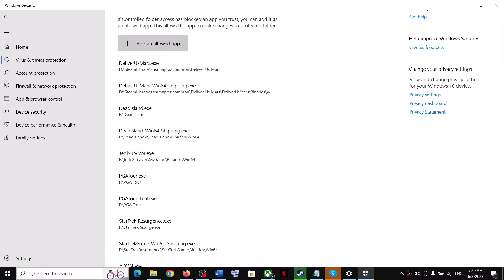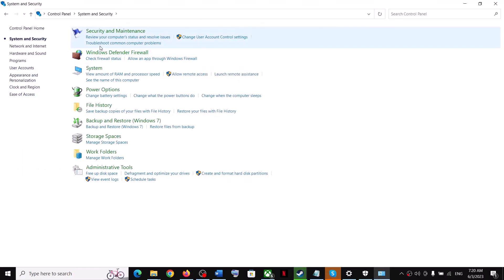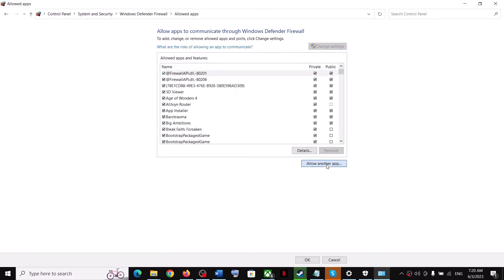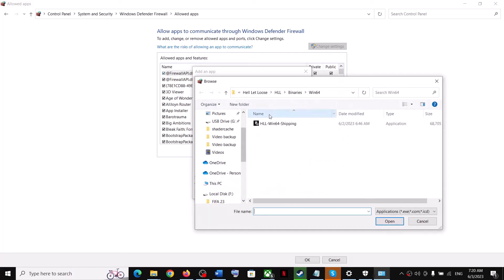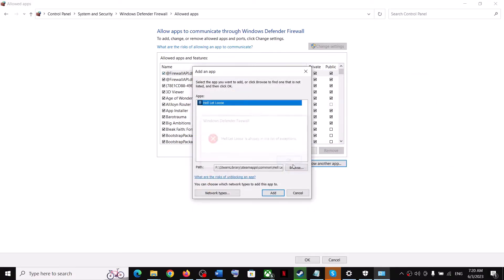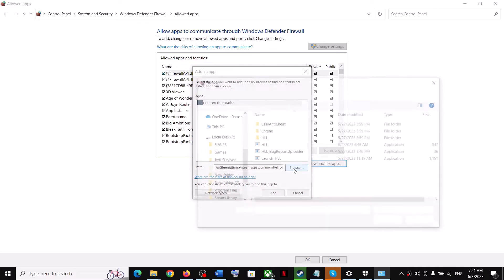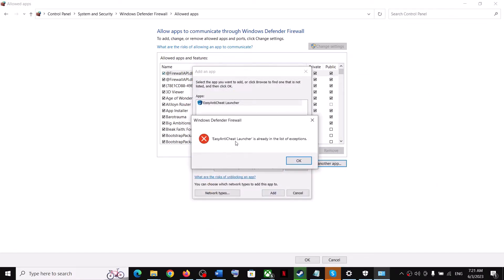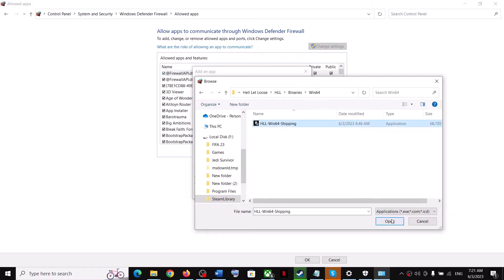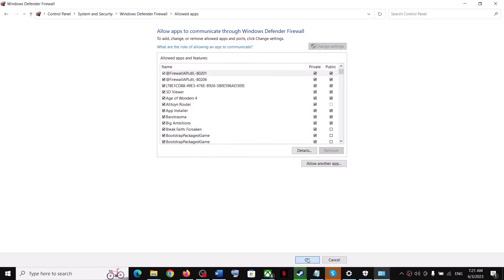Now open Control Panel — type 'Control Panel' in the Windows search box. Go to System and Security, then Windows Defender Firewall. Click on 'Change allow an app or feature through Windows Defender Firewall', click 'Change Settings', then click 'Allow an app'. Browse to the game folder and add all the exe files. Also go to the HLL folder, Binaries, Win64, and add that exe file. Once everything is added, click OK.